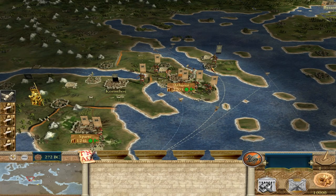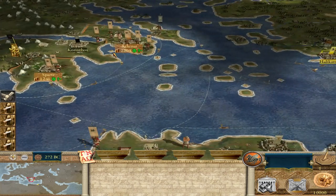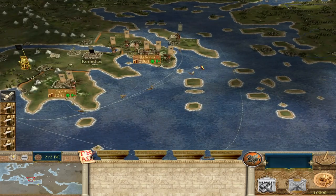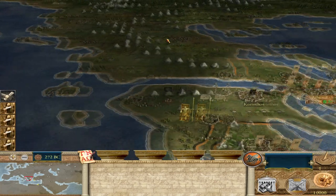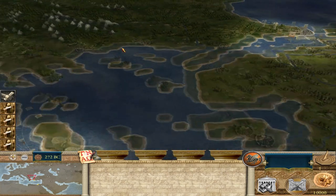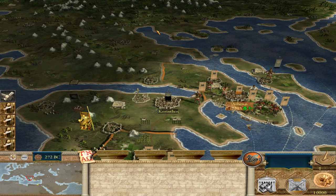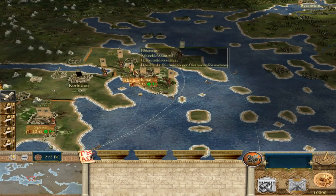After taking Corinth, maybe Thessalian cavalry, and Aetolia if you can, I like to consolidate. Then I take Crete at my leisure and destroy Macedon — taking Pella. Once Macedon is defeated, I don't worry too much about Epirus since I like keeping them as a buffer, though you don't have to. Destroying Macedon gives you access to move up the coast taking cities all the way to Byzantium — and since these are all Greek cities, it's very beneficial for the Koinon Helenon.